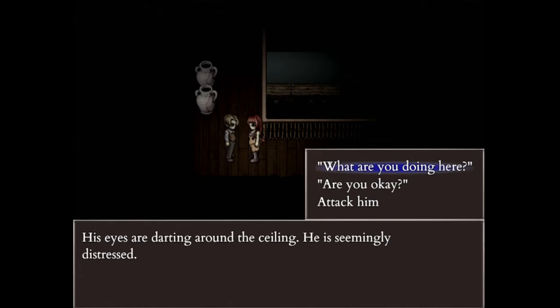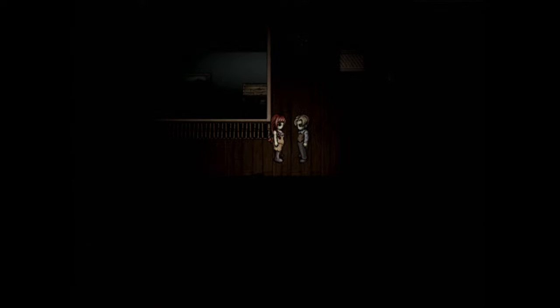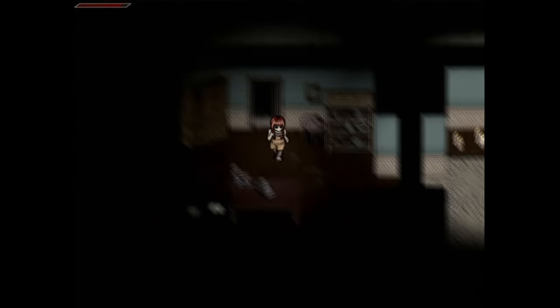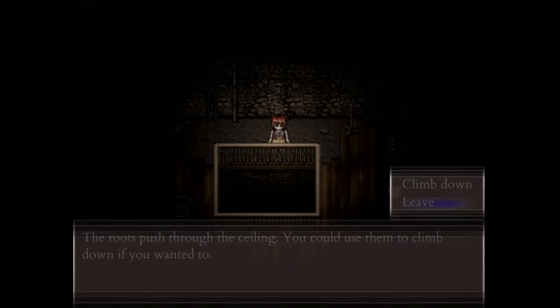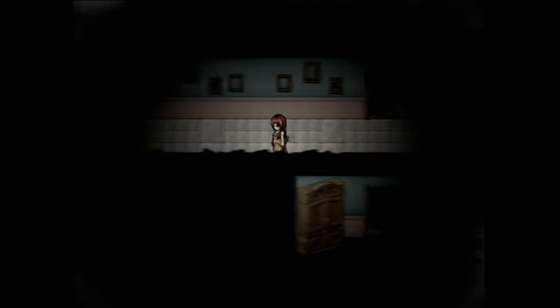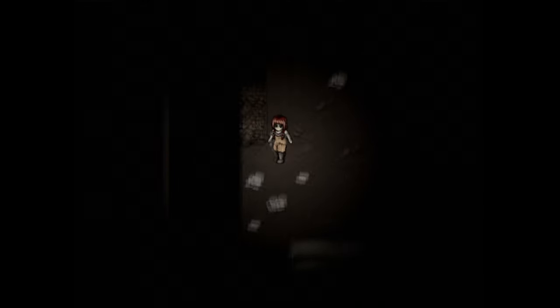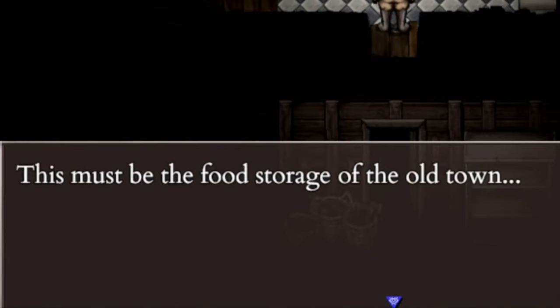In his quest, you have to talk to him and exhaust his dialogue, then tell him to snap out of it the second time you speak with him. After this, he'll tell you that he wants to find the food storage. You'll find the food storage by following the path shown. The second you step inside the food storage, your main character will remind you that the food storage was found.